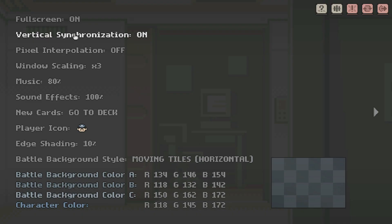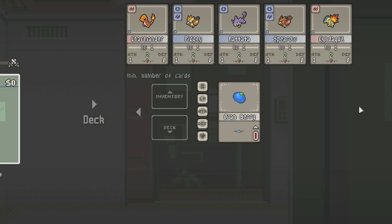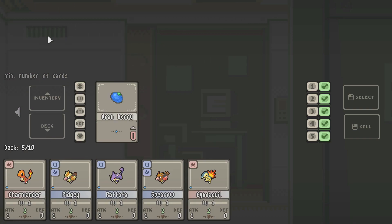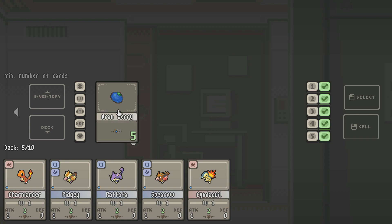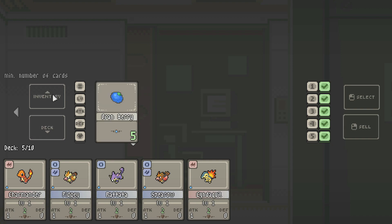What else we got? Vertical Synchronization, Pixel Interpolation. Player Icon. Oh cool. Let's just go with that. And I think that's good. Deck? Just add it all. Is that in the deck? This says inventory up here and deck down here, but I want to add these to my deck.